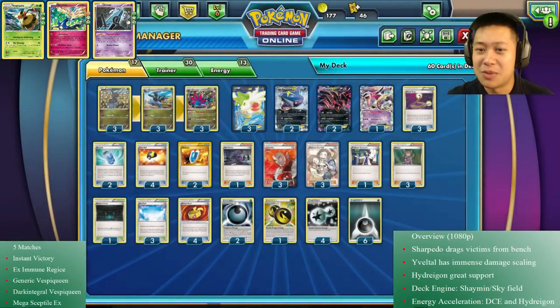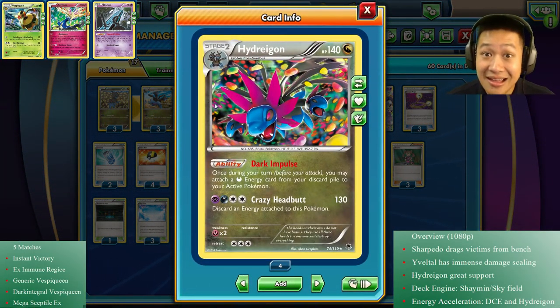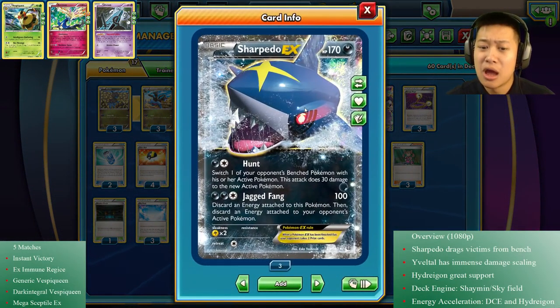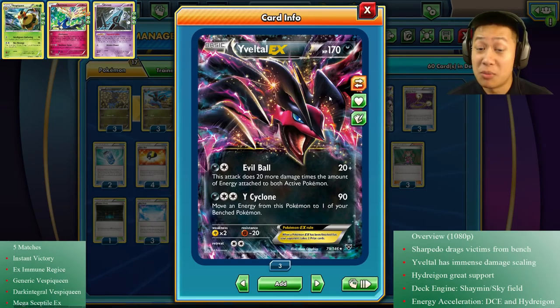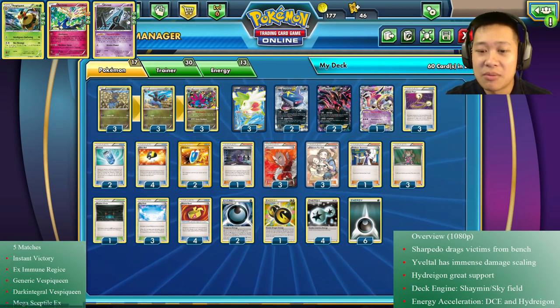Sharpito's in the back like, hey thanks buddy, I got this guys. It comes out - it's kind of like energy acceleration. The final main ingredient is Hydreigon. Both EX Pokemon love energy. This card lets you attach dark energy from Hydreigon back onto the active. So if Sharpito lost energy from Jagged Fang, Hydreigon can just pop it back onto Sharpito. For Veltil, it helps scale with Evil Ball - more energies means more damage. Hydreigon's going to help that out.